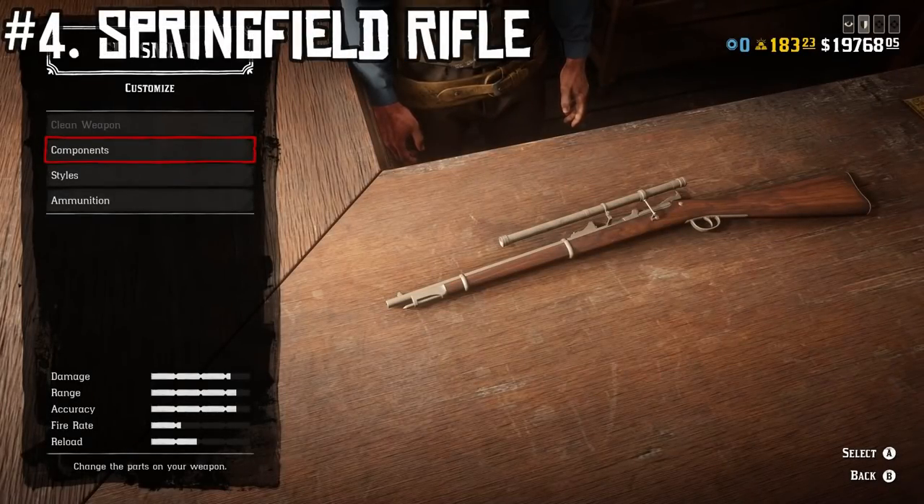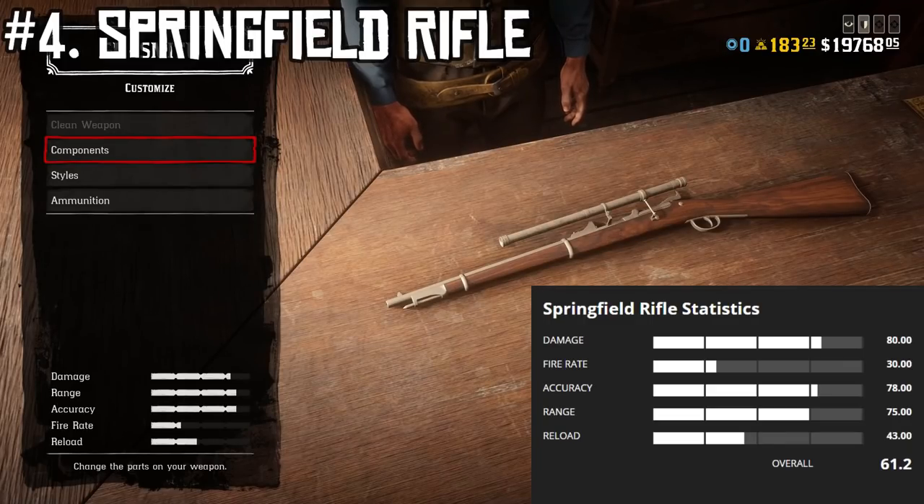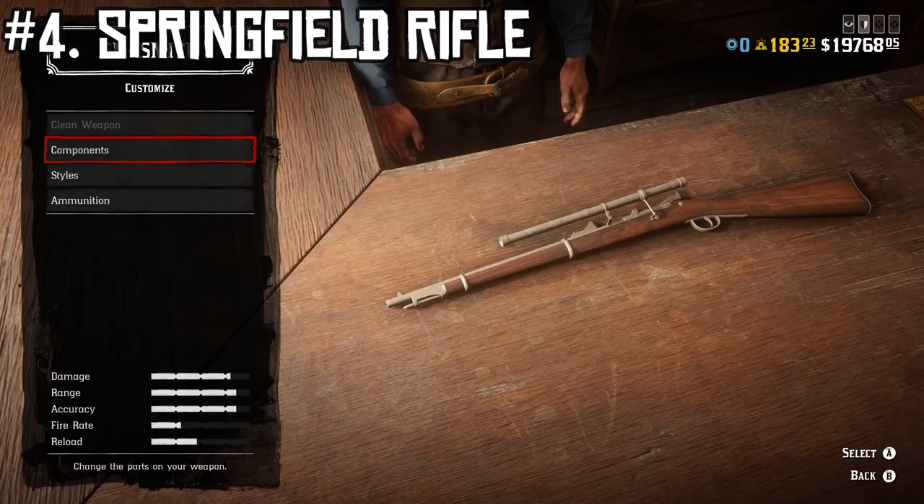At number four we have the Springfield Rifle. Its stats are: damage 80, fire rate 30, accuracy 78, range 75, and reload speed 43. This gun costs $156, holds one round, and unlocks at rank 38.